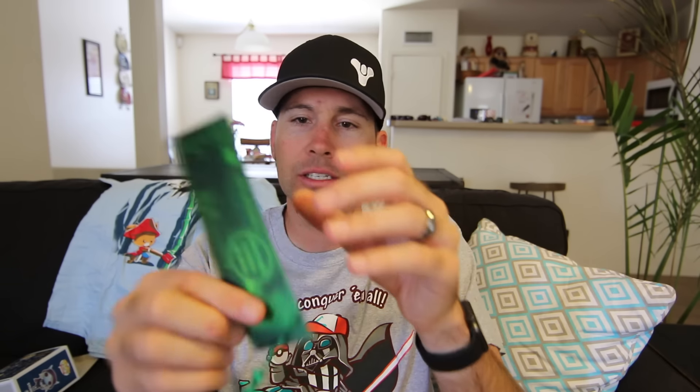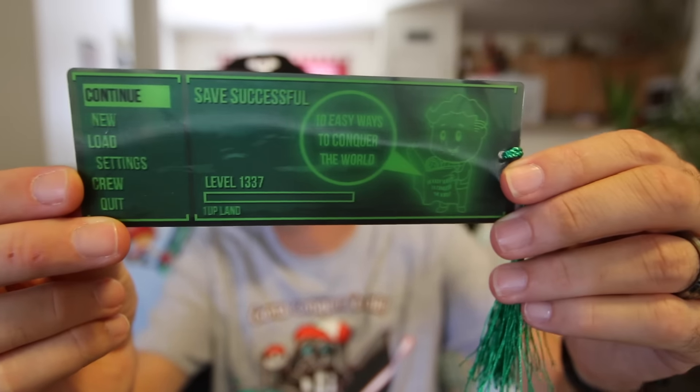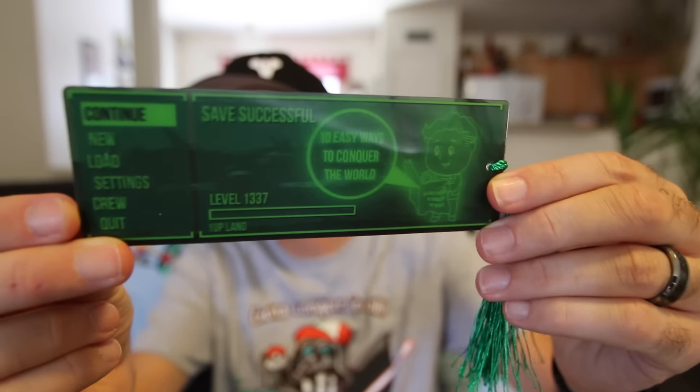Next we have a bookmark — it's a 3D bookmark. It says: 'Continue new load settings crew safe successful. Level elite. 10 easy ways to conquer the world.' I think it's from Fallout 4, right? 3D bookmark — it's very cool. I don't know if you guys can see the 3D effect, but it totally is 3D.